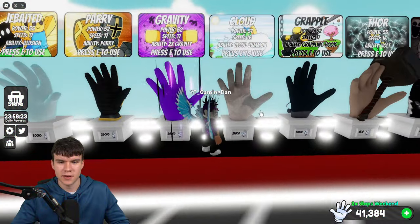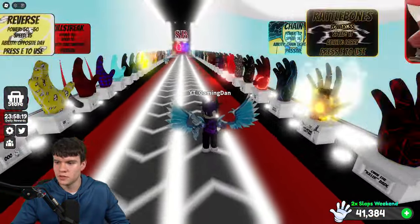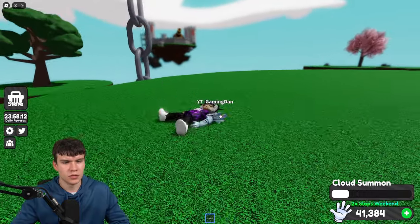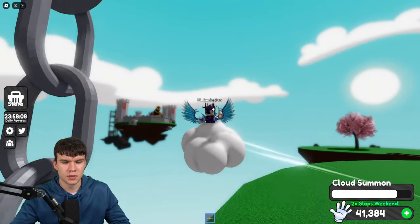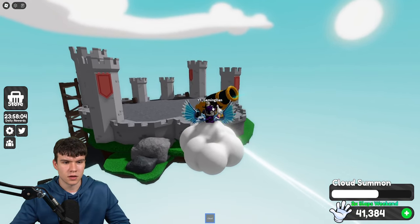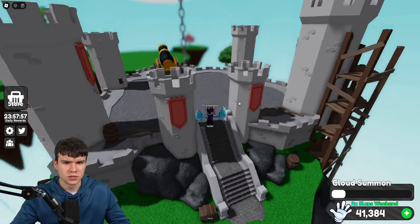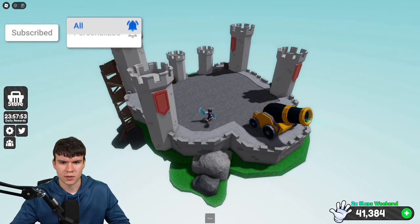So this is what you're going to want to do. I recommend you go and get yourself the Cloud Glove in order to do this. Pretty much what we need to do is come right over here to Normal Arena. Then what we need to do is go to the castle. Let's go to the castle right now. We need to go to the castle and accept some quests.